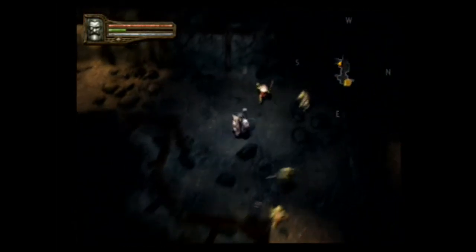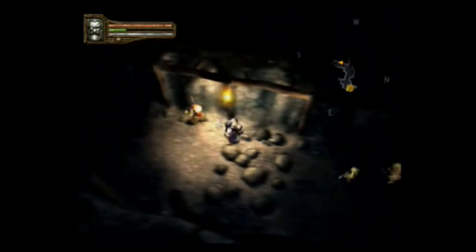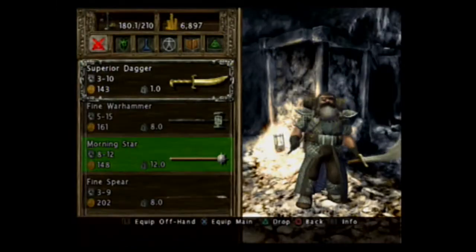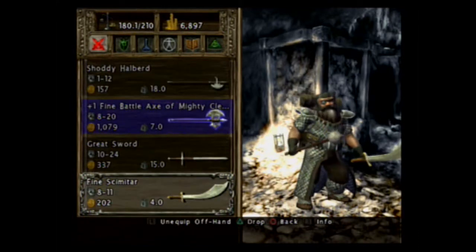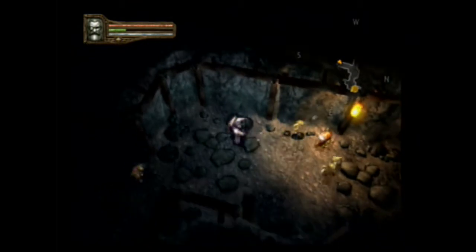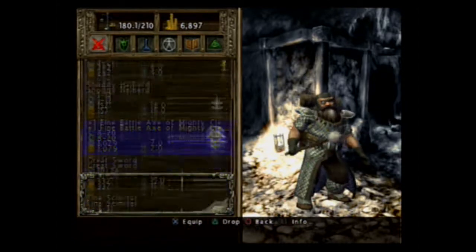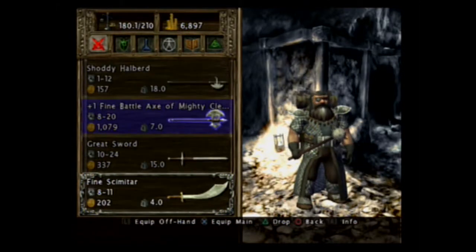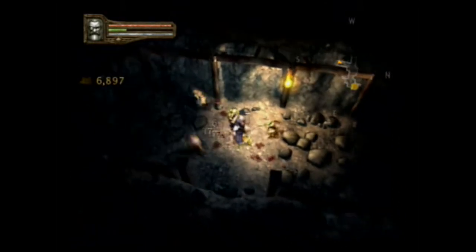Oh no, I can't have you be doing your thing here. Come here. I do want to check something though. Morningstar's 8 to 12, Scimitar's 8 to 11. So let's unequip that. Okay, so it is only one type of attack — there is no sort of combo. Alright, flip on the offhand. There you go.